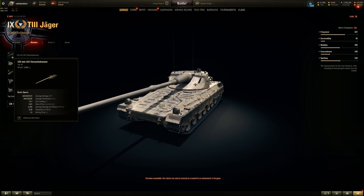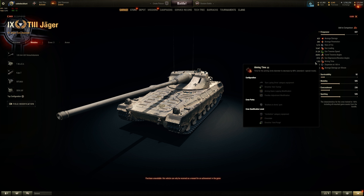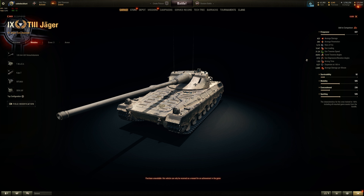The 120mm is a single shot. DPM-wise, it's not the greatest — about the same as a Leopard Prototype. It has a quick aim time, very good accuracy, 7 degrees of gun depression, but it's a pseudo turret with only 30 degrees per side, so it's like the Grail 15 in a sense.